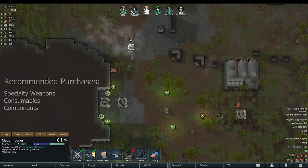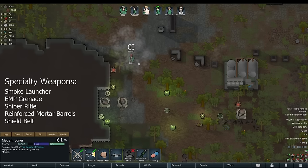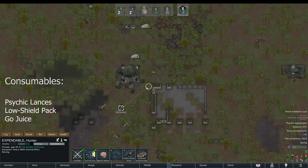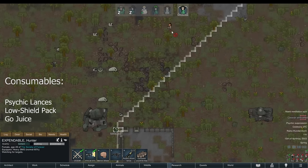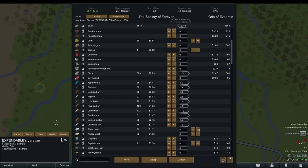Specialty weapons like smoke launchers, EMP grenades, a sniper rifle, or reinforced mortar barrels create additional combat options which would otherwise be impossible. Consumables like psychic shock lances, insanity lances, low shields, and even go-juice can solve problems that may otherwise be incredibly difficult. And, as I always say, ABC — always buy components. But Adam, I already have 400 components! A. B. C.